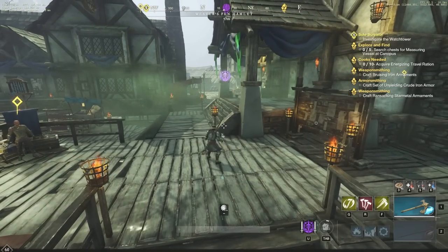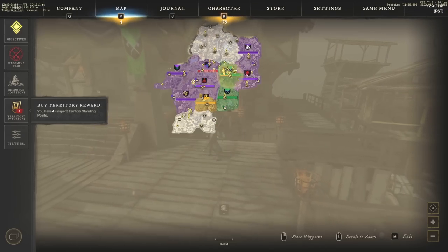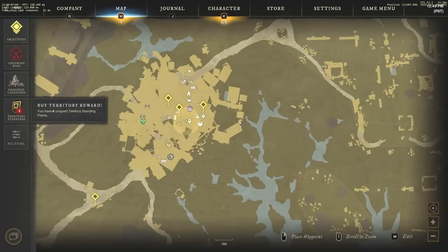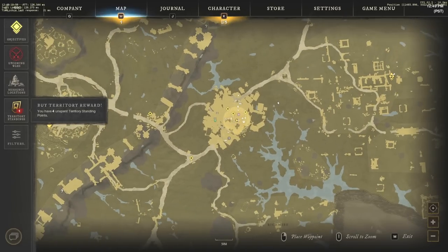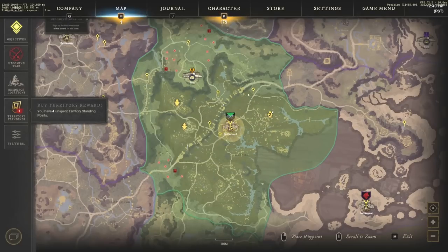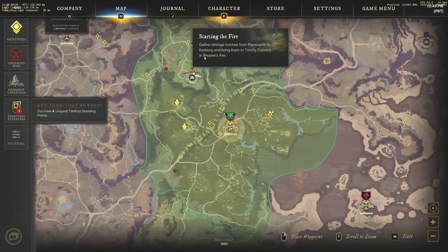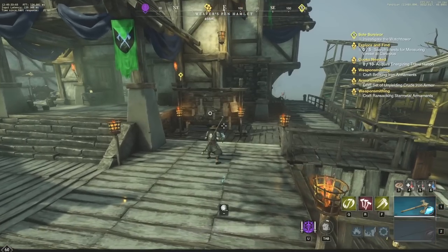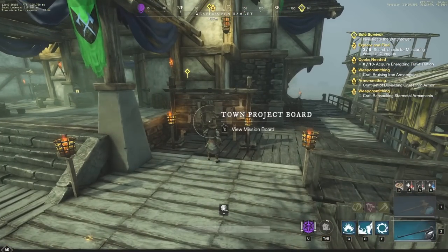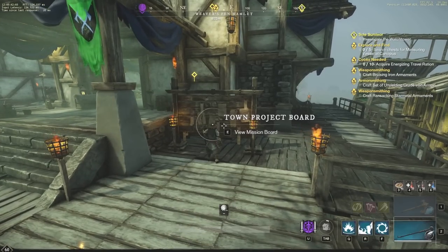The very first thing to know is that leveling up in New World takes time, so make it as efficient as possible. While doing your main story quest — which grants the most XP — pick up side quests along the way. Here in Weaver's Fen you can see tons of yellow spots to pick up. These may be on the way to your main quest or not much out of the way, and you can quickly turn them in for XP and good gear.